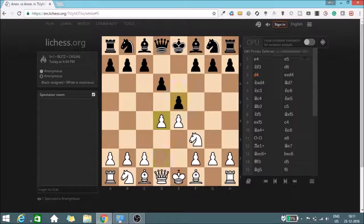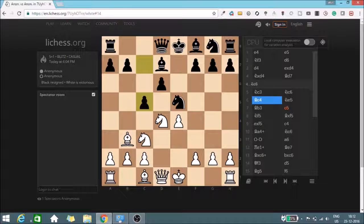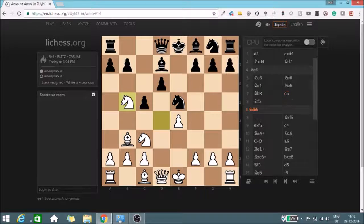Anyhow, I played e4, e5, knight f3, d6, d4, exd4, knight takes d4, bishop d7. Normally I see knight c6, but bishop d7 is also fine — there's something slightly off in bishop d7. Knight c3, simple development, knight c6, bishop c4, knight e5 hitting the bishop. My opponent was playing based on tempos and not strategizing. After c5, the reason I did not go for knight b5 is because the pawn is protected very easily.